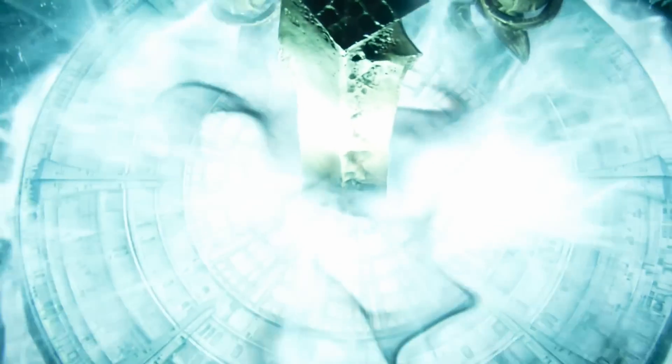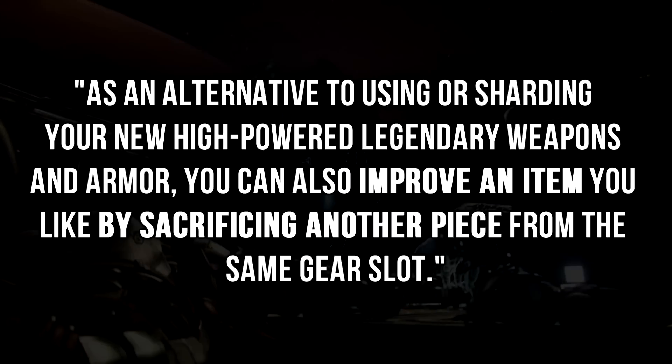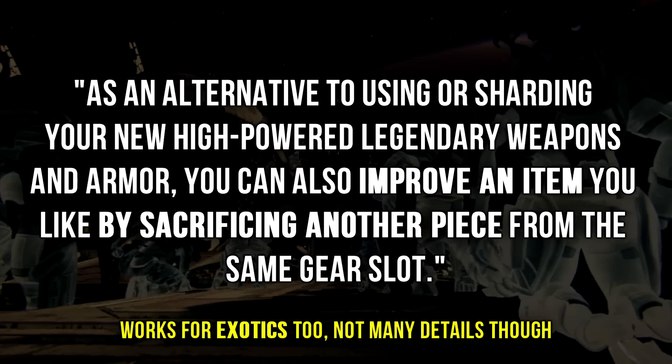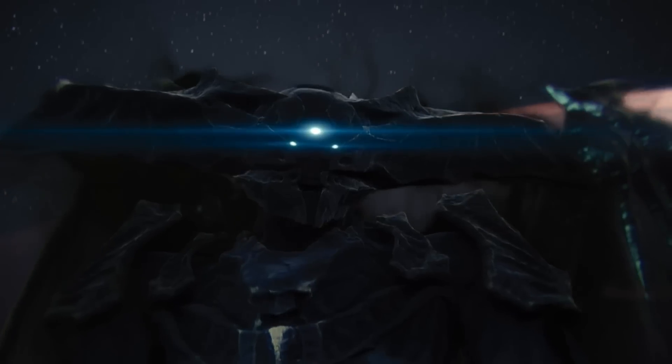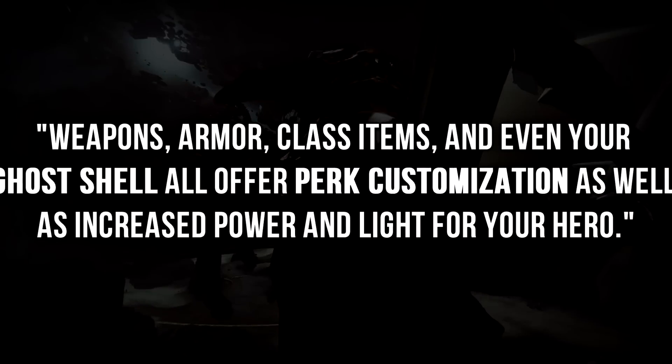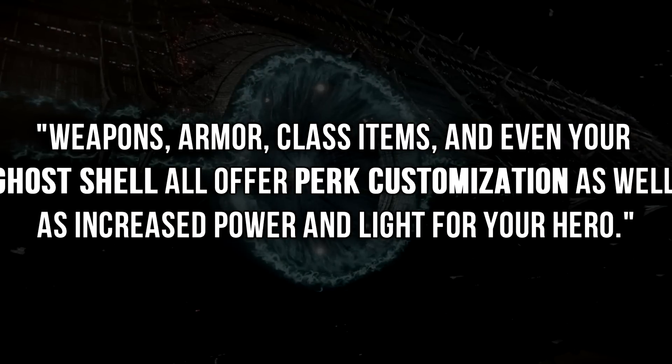They continue by saying that as an alternative to sharding new high-powered legendary weapons or armor, you can now improve an item by sacrificing another piece of the same gear slot. Perk customization will also be available on your weapons, your armor, class items, and even your ghost shell. This will also introduce increased power and light.